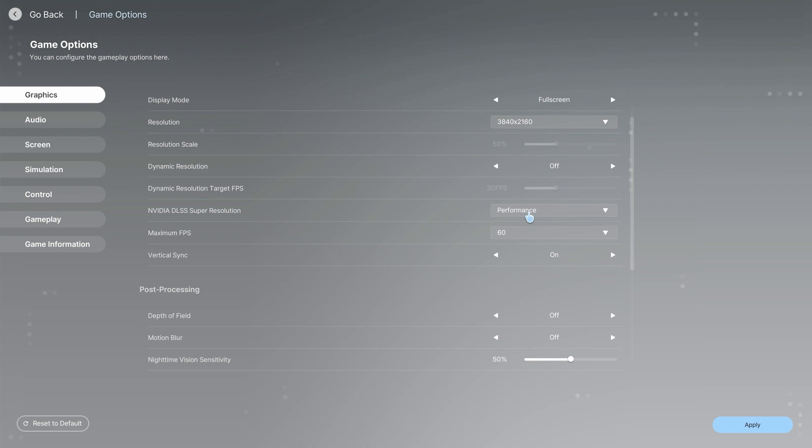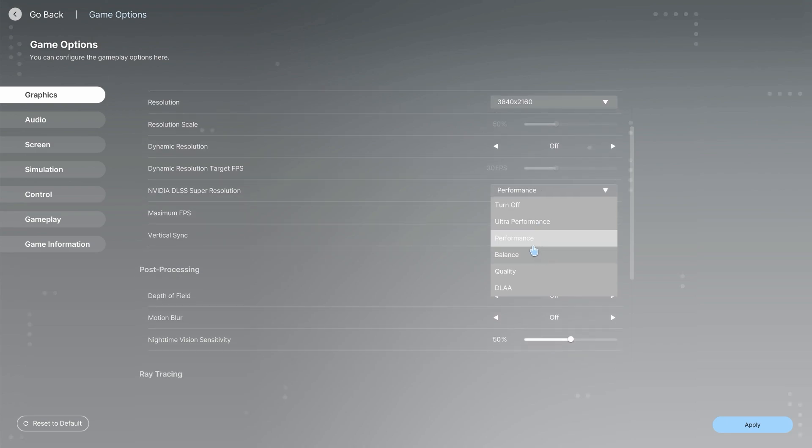The main first thing I want to look at is called Performance. This basically means what will be your frame rate and the overall pushing demand of the game. Your options are Performance, Balance, Quality, and DLAA. Don't overthink it — I would either pick Balance or Performance. If you want to push everything it can give, do Performance; if you want to balance it out a bit more, do Balance. That's self-explanatory.